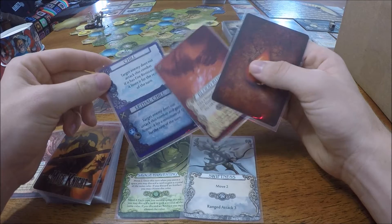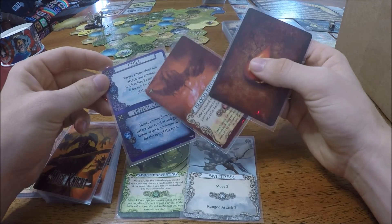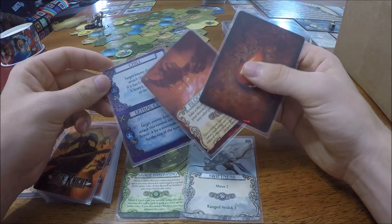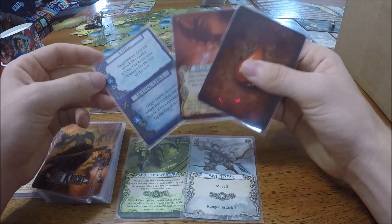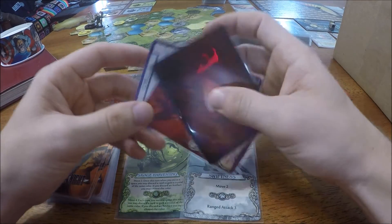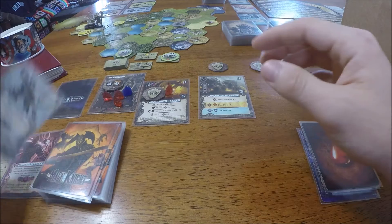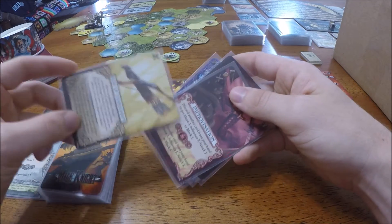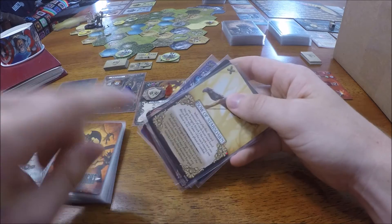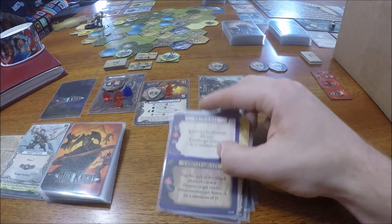We'll go ahead and end our turn. Unfortunately, it looks like the big baddie in white will be immune to our Chill spell, which is unfortunate, but he's also unable to be fortified. So we can draw our Bow of Stars Dawn - we might be able to take him down. Drawing back up to six: Improvisation, there's our Bow of Stars Dawn - that could be pretty clutch - and our Demolish slash Disintegrate spell.